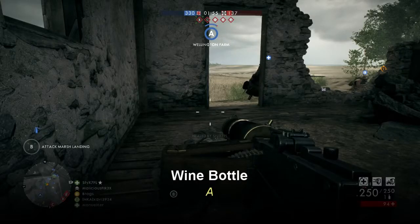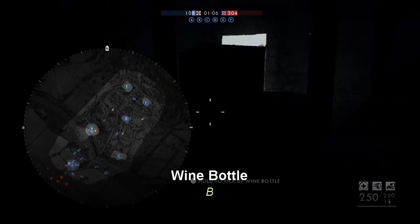Wine bottle A is located in the barn at capture point A — it's on the doorway next to the spawn side. Wine bottle B is located inside the windmill on capture point B. You'll need to climb over boxes in order to reach it.